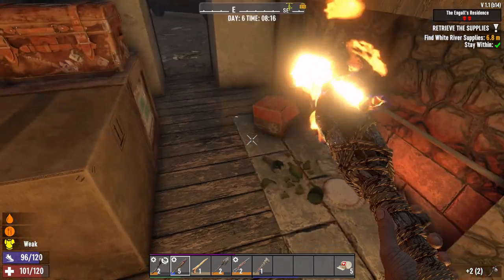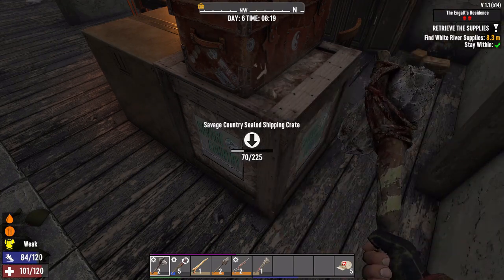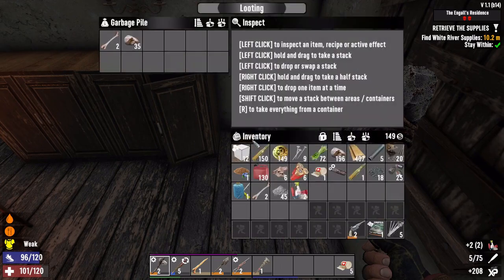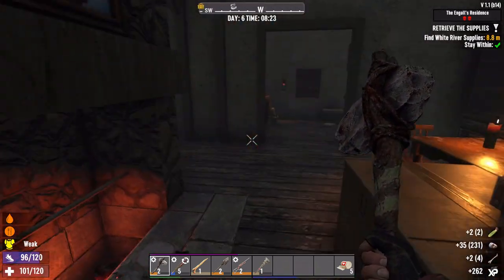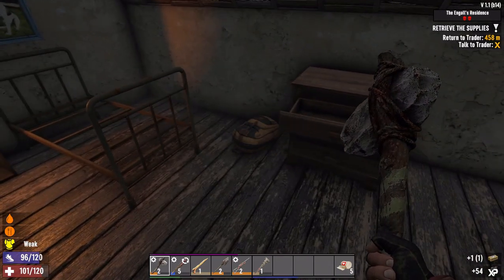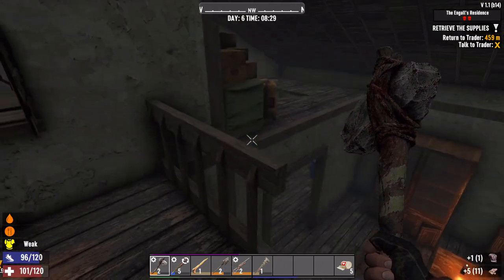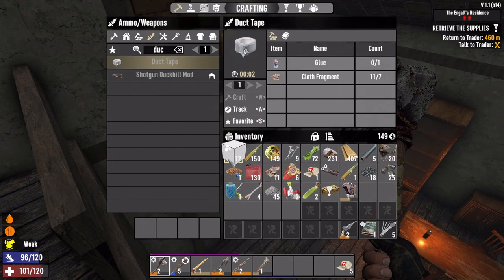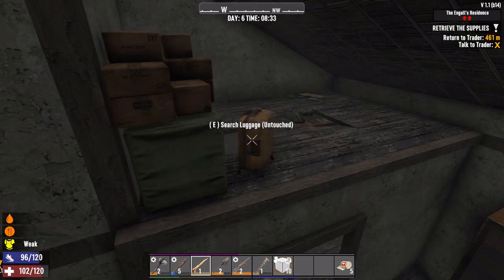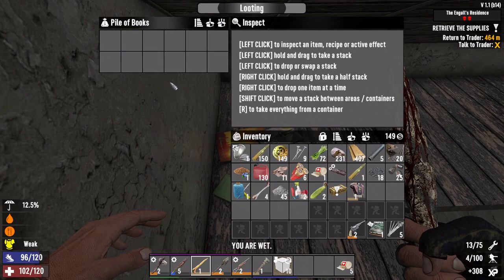We want to scrap that. Open the Savage Country box - see what we got here: crafting materials and plastic. Let's go upstairs - secure the bag. Another preacher outfit. Got books over there. There's luggage - we're going to jump over there. Robotics and sewage tools.